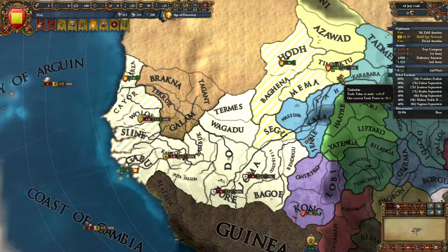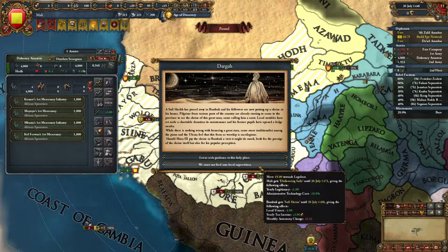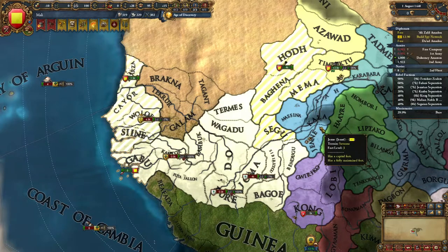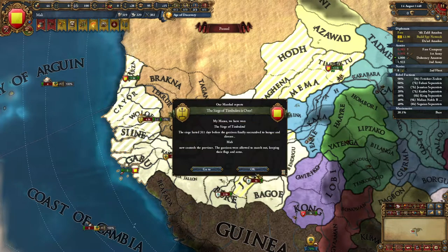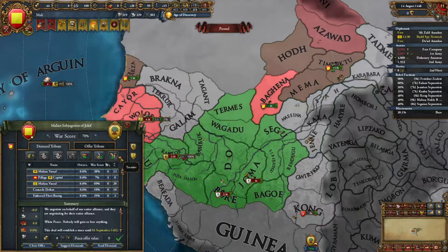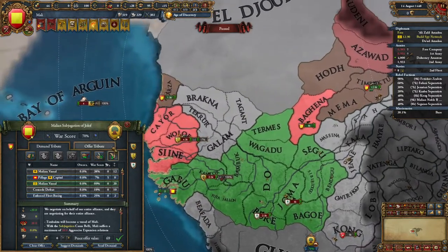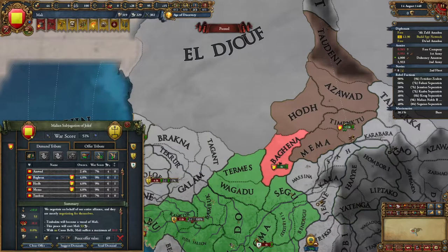The siege falls — we're in good shape. We have 12 ducats, not 15. Our capital is being threatened again. National unrest reduction seems way better as a choice. As long as our capital doesn't fall we'll be fine. Of course it fell — obviously. We demand money for now.